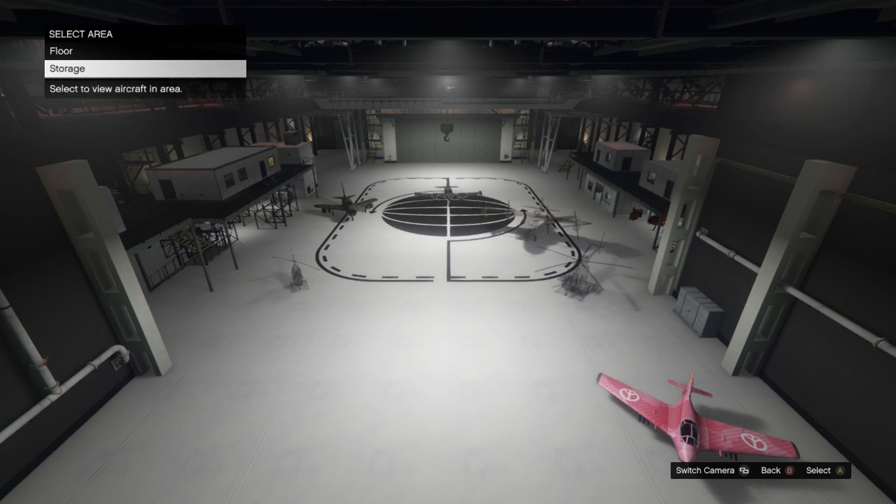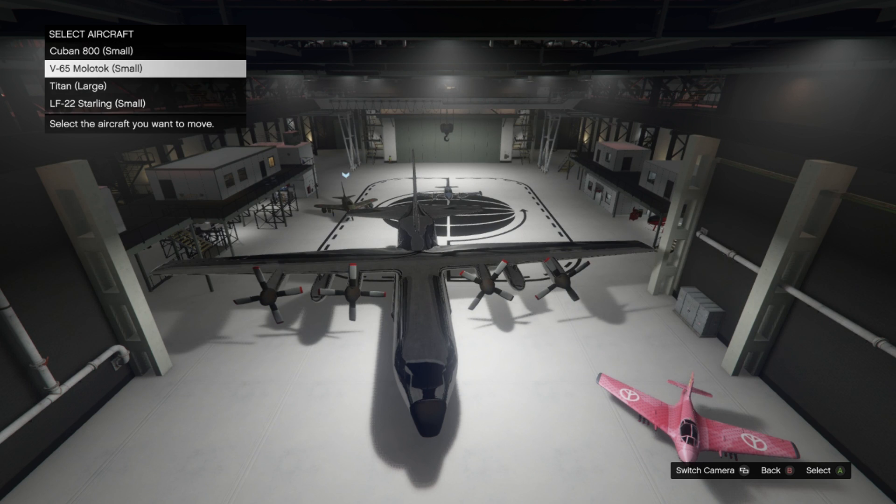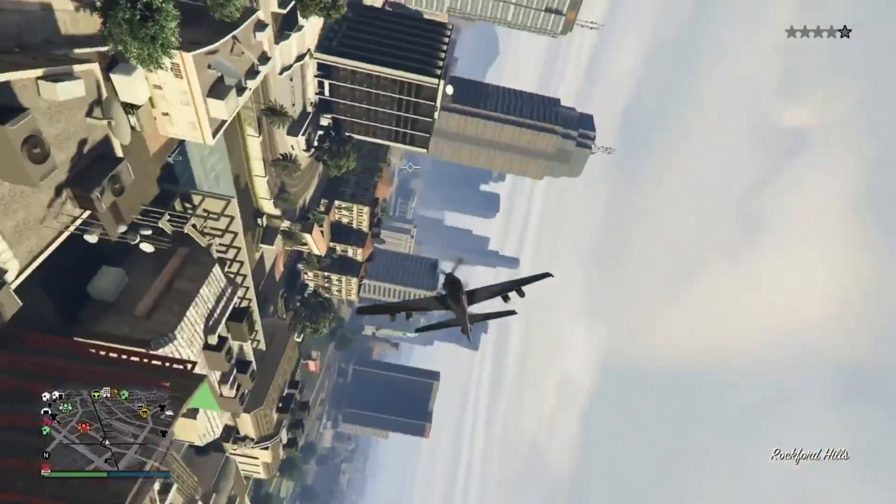So with the hangars, upgrades, clothing, gear — all of it — it will cost around the 70 to 80 million mark. Well, I hope you've been grinding. Now, first up is the aircraft handling.